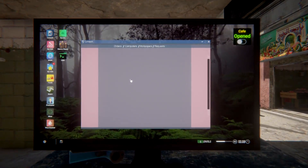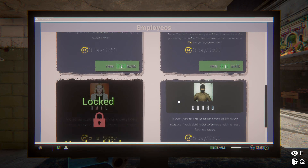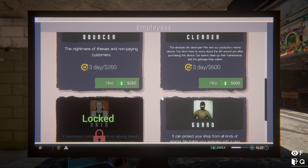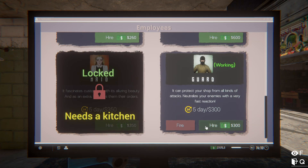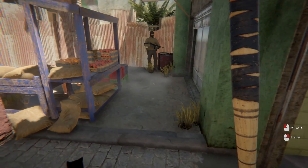They run in really quick - I couldn't even stop him. With a bouncer we can handle that. I can hire employees - a guard costs 300 for five days. With the amount of explosions happening, it's probably important. The guard protects your shop from all kinds of attacks and neutralizes enemies with very fast reaction. There's also a bouncer just for non-paying customers. Going to try the guard - 300 bucks to see if I can get some protection.